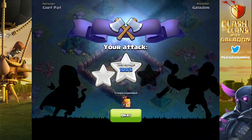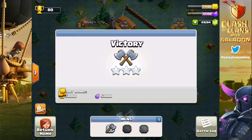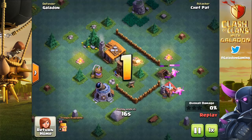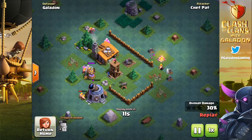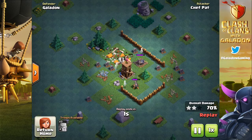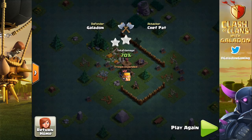Chef Pat was attacking at the same time — he finished with a 70% two-star. We got the three-star. Both of us used the same troops: level four Raged Barbarians. You can upgrade troops two levels per Builder Hall, so at Builder Hall 2 that's level four. Clicking replay shows Chef Pat's attack on my base — I centered defenses using outer buildings to protect them rather than the Builder's Hall, and the barbarians couldn't get through. That's how you earn loot to upgrade buildings in the new Builder Base.